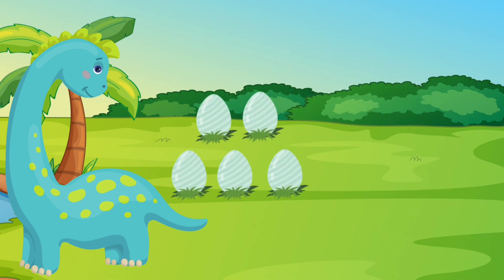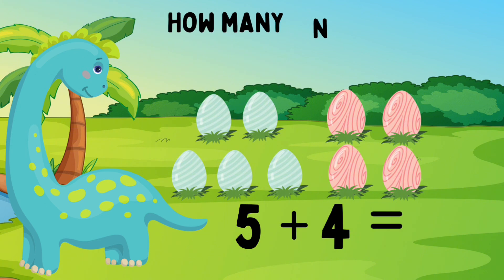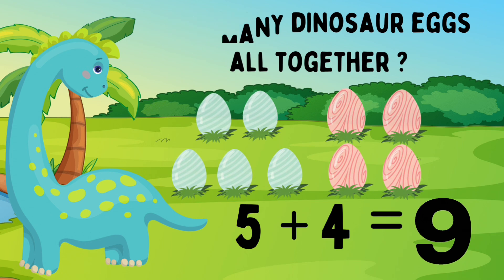Dino has five blue eggs. She also has four pink eggs. Five blue eggs plus four pink eggs. How many eggs does Dino have? Let's count: one, two, three, four, five, six, seven, eight, nine. Dino has nine eggs. Five eggs plus four eggs equals nine eggs. Great job!